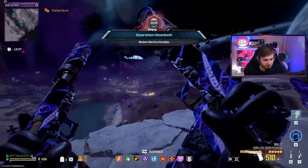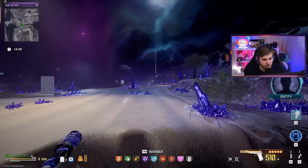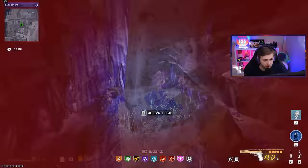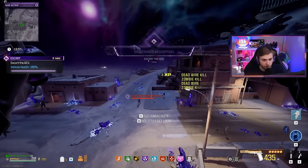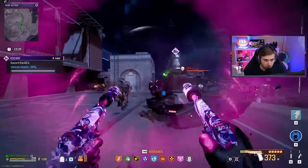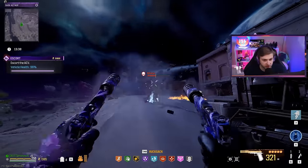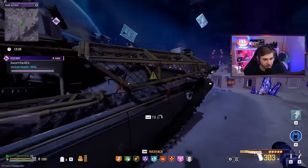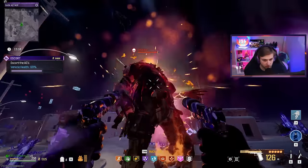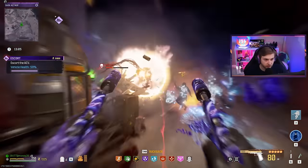We got 15 minutes to get through this and I am not very optimistic — this Dark Aether has beaten my ass way too many times. We're starting off with the escort. I tried doing it in other orders before; didn't seem to work very well. Hopefully we can avoid some mimic shenanigans. We didn't even get out of the first base before he went inside the ACV. We're already at 60% — this is not going well at all.